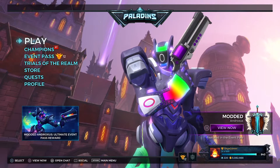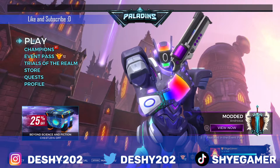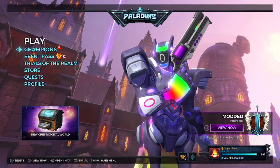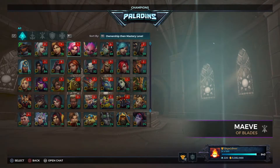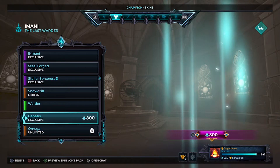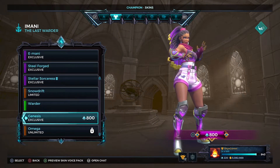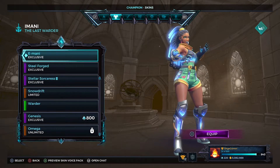Hey guys, it's Desu and welcome back to another skin review video. Today we're going to be looking at Imani. Imani received a new skin called the Imani skin, and also the Genesis skin. The Genesis skin you have to purchase for 800 crystals — that's the recolor one and it's a direct purchase. That also goes for the Ram skin recolor — direct purchase or 800 crystals. For the default Imani skin, you have to gain it in the chest.